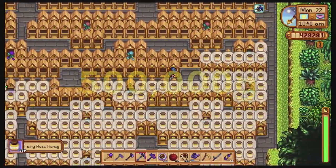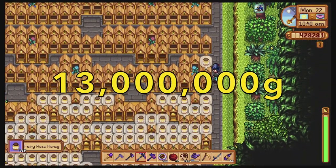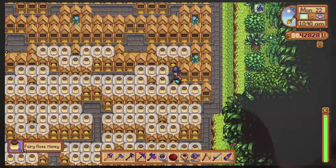Hello Internet! In this video I'm going to show you the best use of the farmland on Ginger Island and how to make a crazy half million gold every four days, working out to be 13 million gold a year. And I'm probably going to do it in a mocking condescending way, but that's neither here nor there.